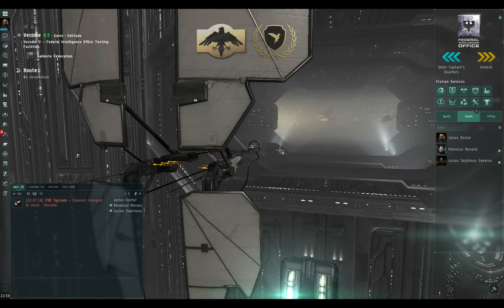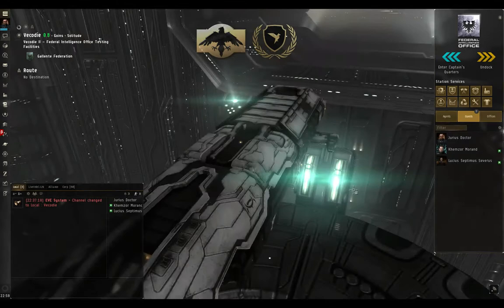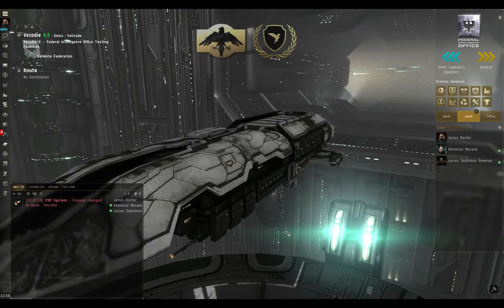Let's demonstrate the same effect again for another ship just to be clear. Wow, those Purity of the Throne skins get dirty fast. But hey, you know what they say about having a white vehicle. This one is especially filthy because I put the skin on a ship I've been flying for a long time. Now I'm going to clean it.